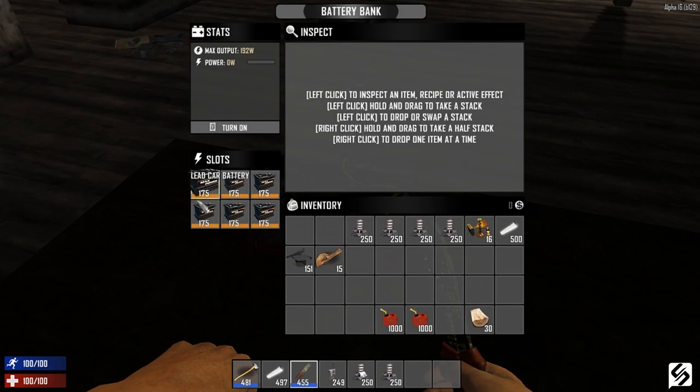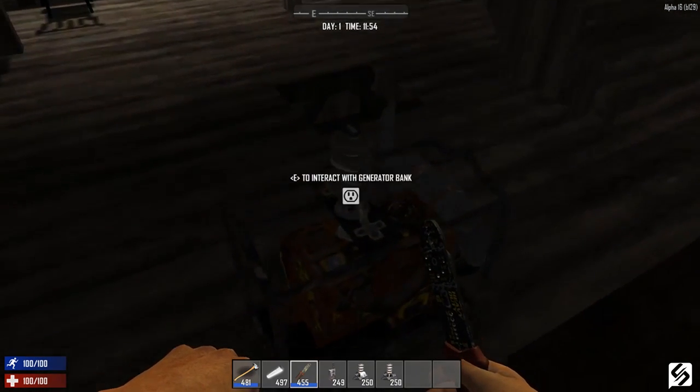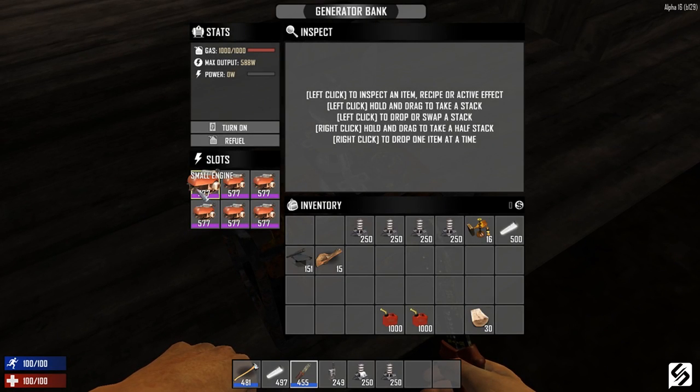Before we get started on running power there are four skills you need to learn. First up is electricity basics which allows you to craft the wire tool, which is the key part of running power. You need switches and triggers level 1 and 2, the generator bank, and then the battery bank skill which requires a schematic. So once you have all four of these we can go ahead and get started with the power.